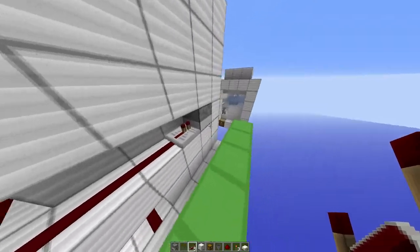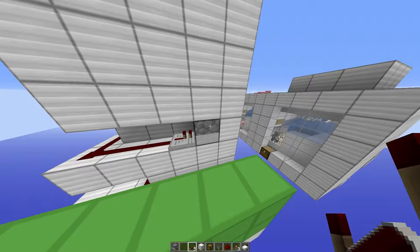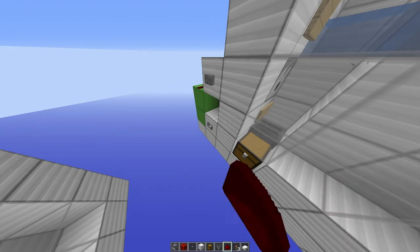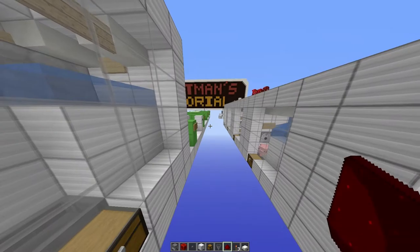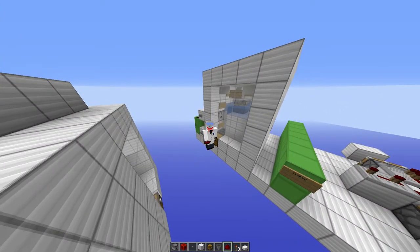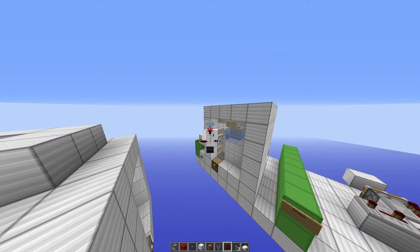That should in theory be everything. Don't forget to put the lava in. That completes the cooker - all we need to do now is just quickly check that the lava turns on and the water turns on as well. So that is completed. Thank you for watching, you have been amazing and I hope everything goes alright for you. If you do like please leave a like - we will see you in the next tutorial and don't forget to check out me on A Whole New World. Thank you for watching and goodnight.